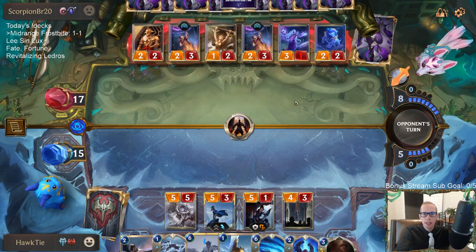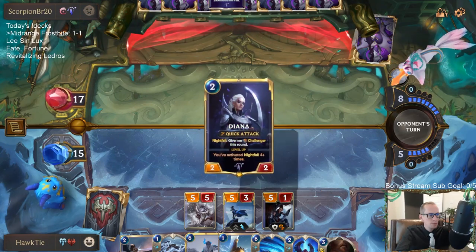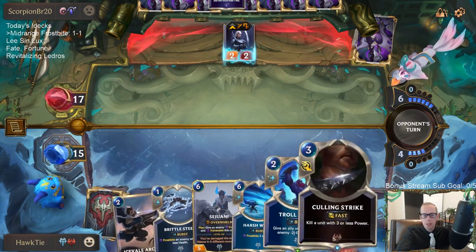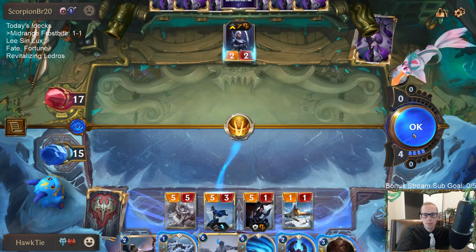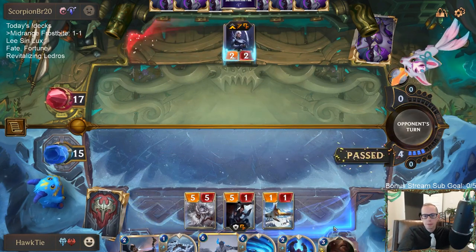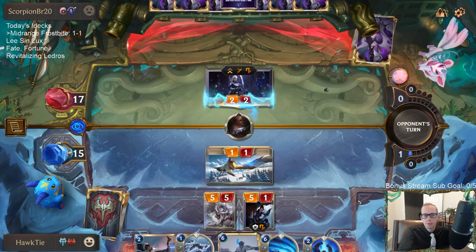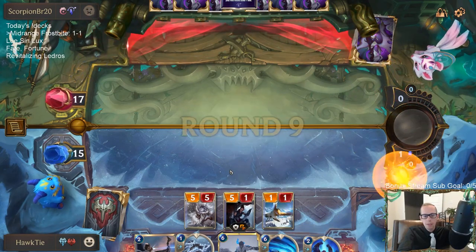Definitely want to get these Mountain Scryers out of here so they can't just keep playing these Invoke cards for so cheap. They challenge with Diana — I've got multiple ways to deal with that. I'm just going to attack for 11 right here, I think.